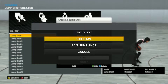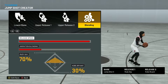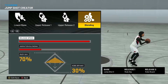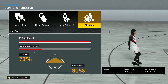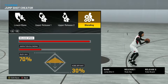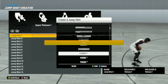The first jump shot is Jump Shot 3 as the base. Release one is Rudy Gay, release two is Kobe Bryant, release speed four to four, and animation blending 70/30. This is a very consistent jump shot — I've been using this one before I found the to2k jump shot. It's very fast, smooth, and easy to time.